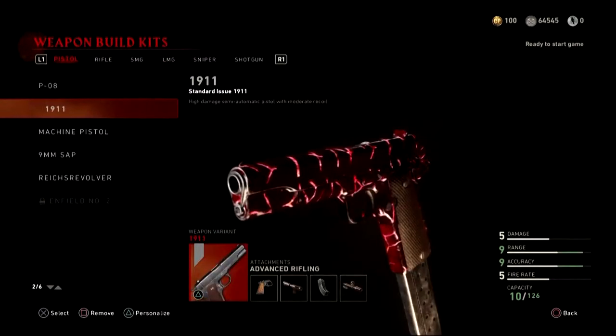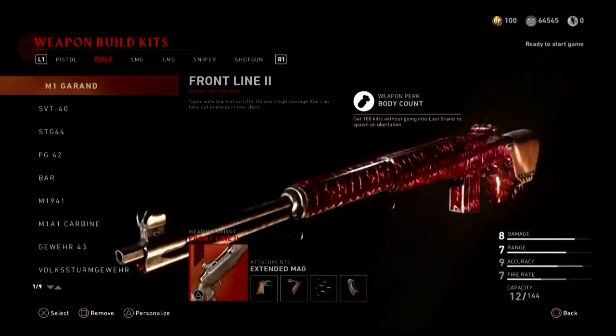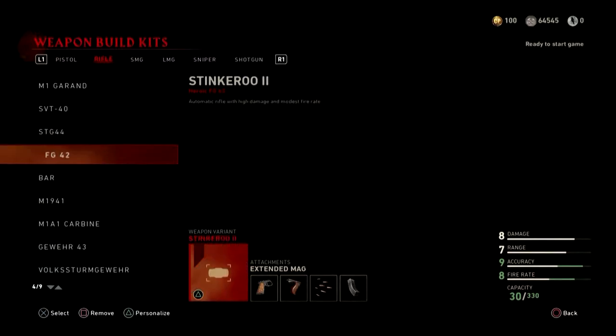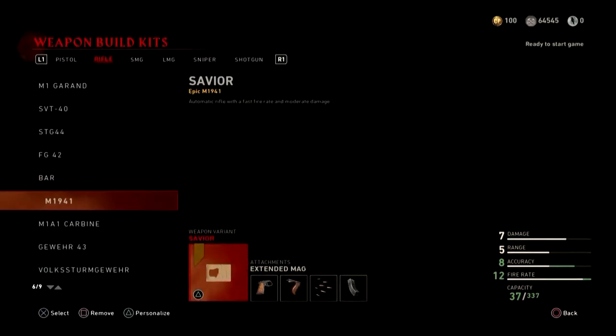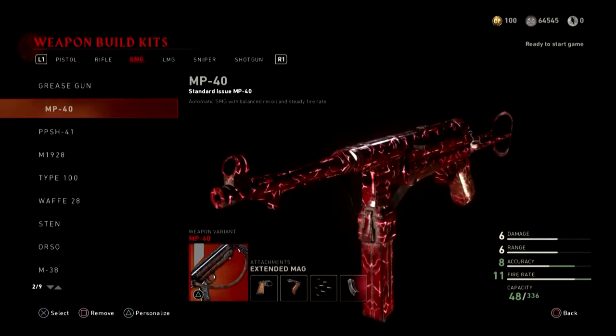Hey, what's going on everybody. Today I will be showing you how to get the Thal's Errand camo within World War 2 Nazi Zombies. This camo is a red animated camo that looks like a cross between the Transgression camo from Black Ops 3 and the Afterlife camo from Black Ops 2.